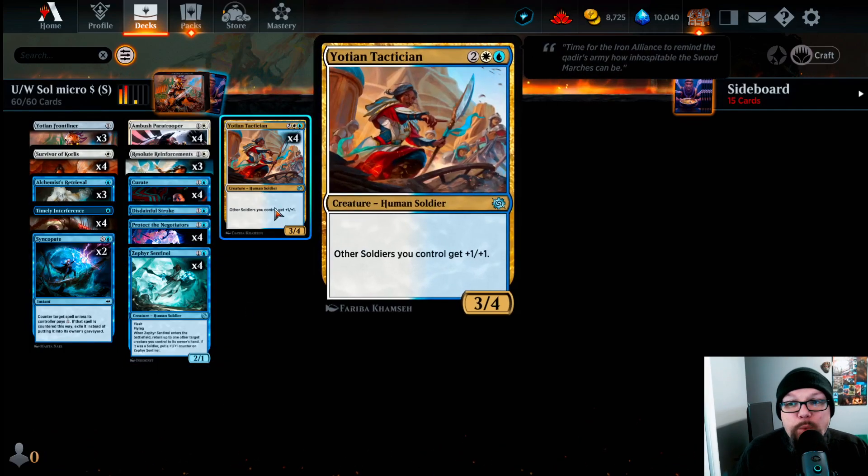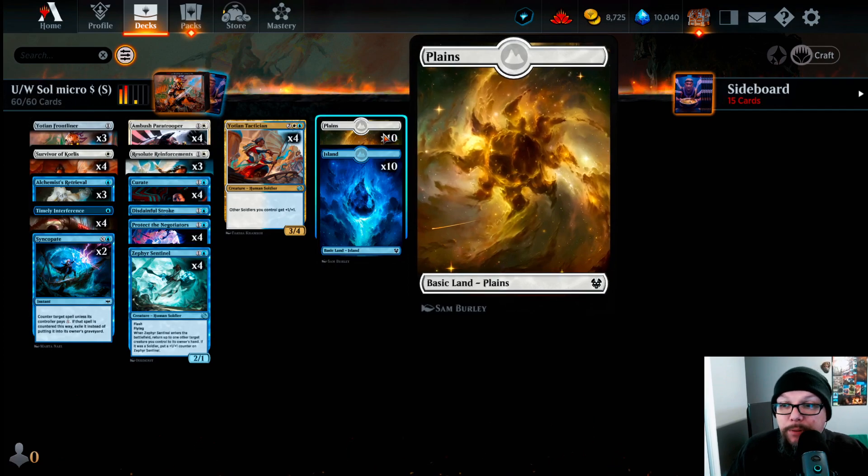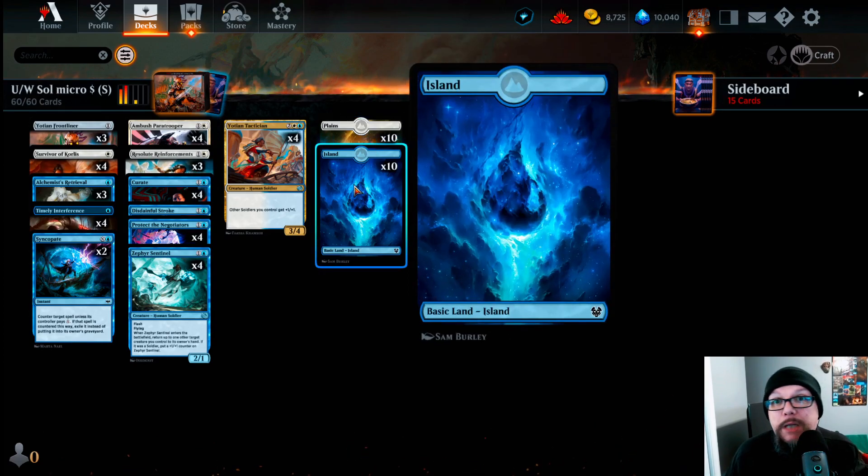Then we're playing four Yoshen Tacticians — a human soldier for two white and a blue. Other soldiers we control get +1/+1, and it is a 3/4. This is a 10-cent card, recently doubling from five cents. This is our top end — we have no three-drops. We're very loaded toward a go-wide, flood-the-board strategy, hoping for a turn-four Yoshen Tactician to save the day. We play 10 Plains and 10 Islands because we had no budget even for tap lands.